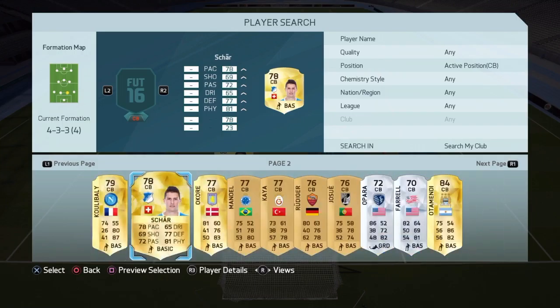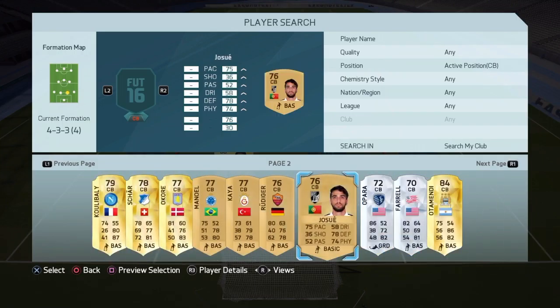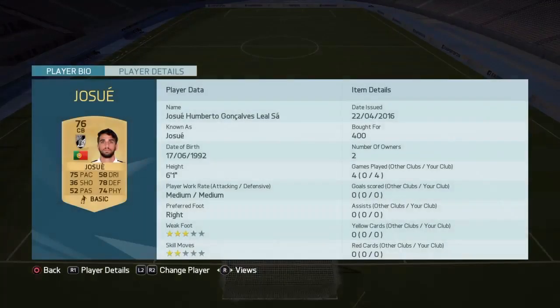Our next centre-back is going to be the first rare of the team, Josu. 400 coins buys you a player with 75 pace and 78 defending. Can't go wrong there.